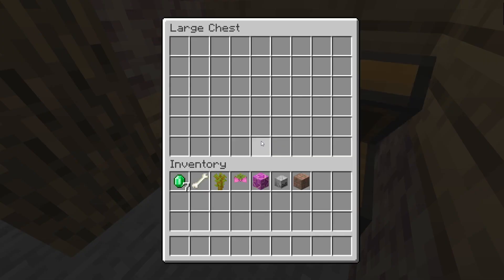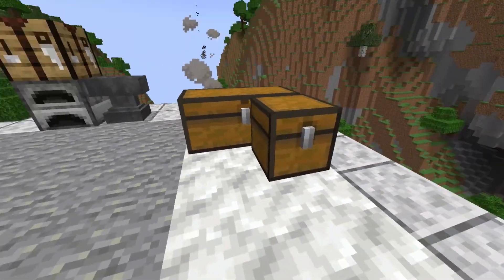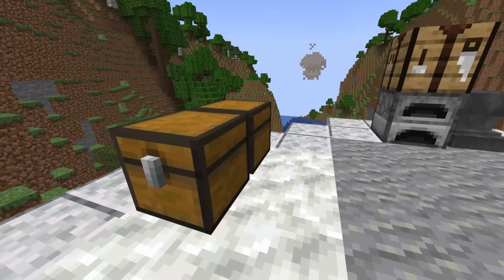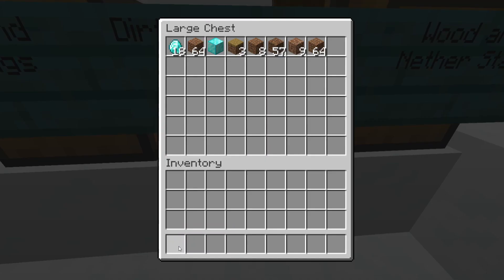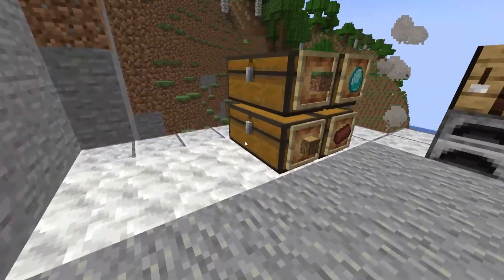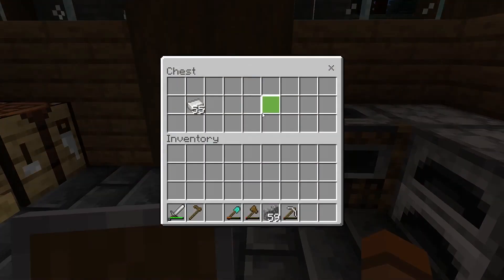Do you just plop down a chest and start putting stuff in there, or do you meticulously place chests in tactical positions around your base to blend in with the build? Do you mix groups of items with no correlation into certain chests, or do you organize your chests by items with common traits? These are just some examples of ways to go about making your chest room in Minecraft.